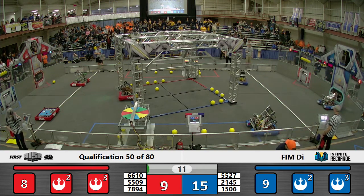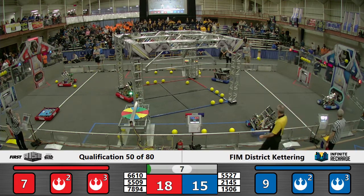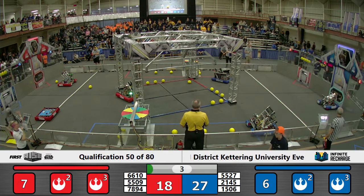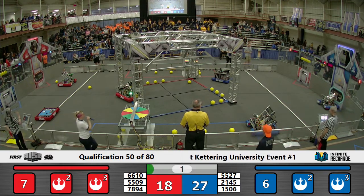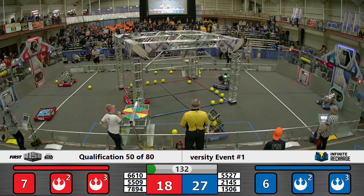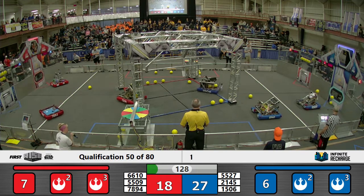6610 immediately starts firing power cells at the outer port while their alliance partners move past the initiation line. Over on the blue alliance, 1506 is firing power cells while 5527 decides to just load them into the lower goal.